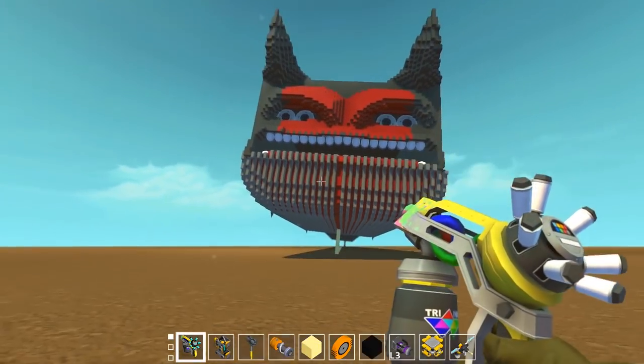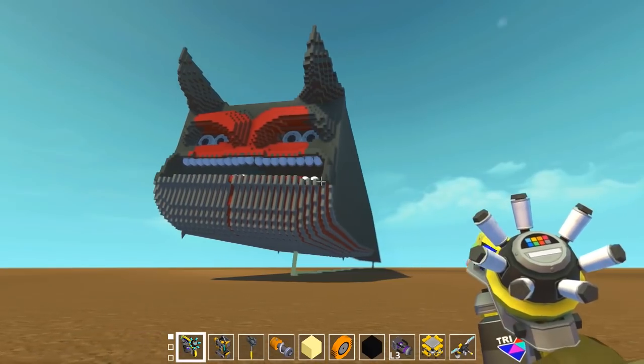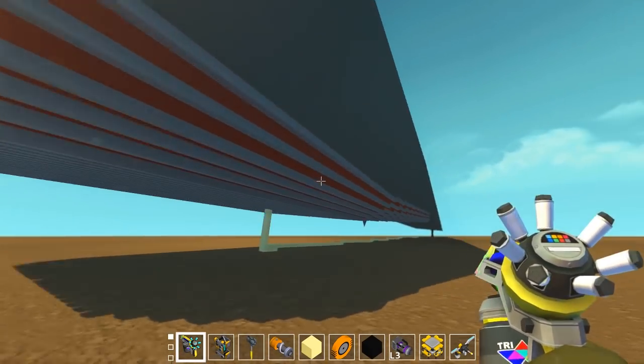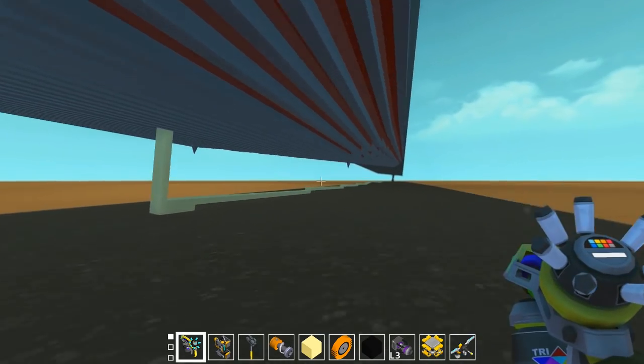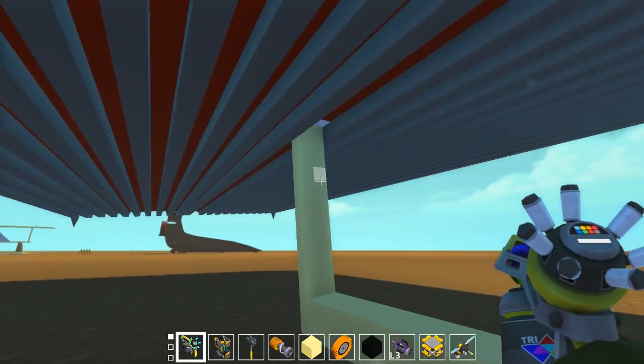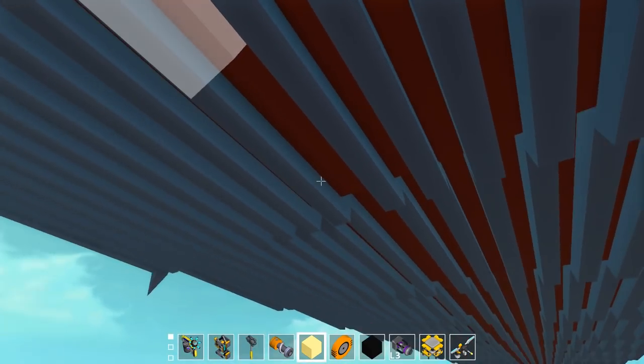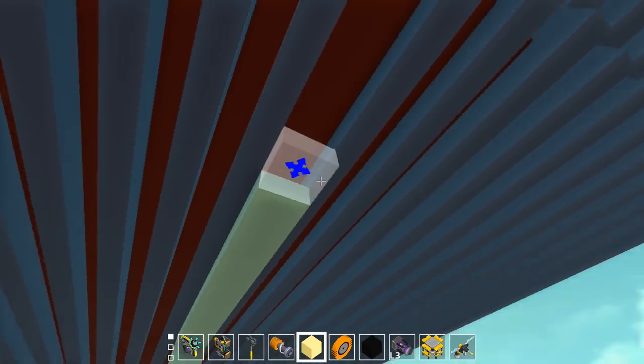Hey everyone, Wanderbot here and welcome back to Scrap Mechanics. I had a couple of suggestions like painting the horns white and stuff like that. Unfortunately, I think I'm going to nix that idea because I don't really have much of a choice here. This is the dawn of the final day — I need to get this thing flying.